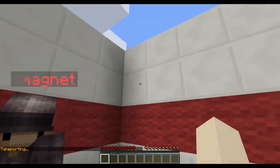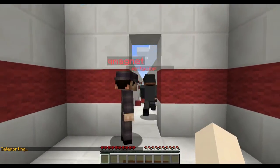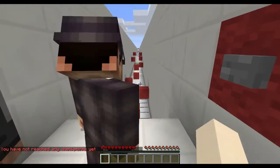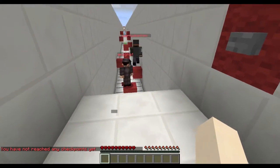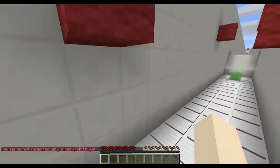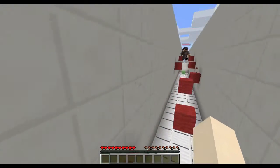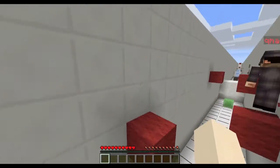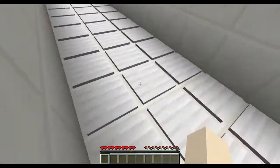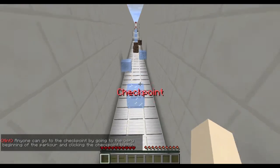Teleporting — fancy! Your names have turned red. Is my name red? Yeah, your name's red. What does this button do? His name's Ron! Red Ron! Oh, backwards parkour — I think it's harder backwards. Oh man, checkpoint! You made a checkpoint — sweet!